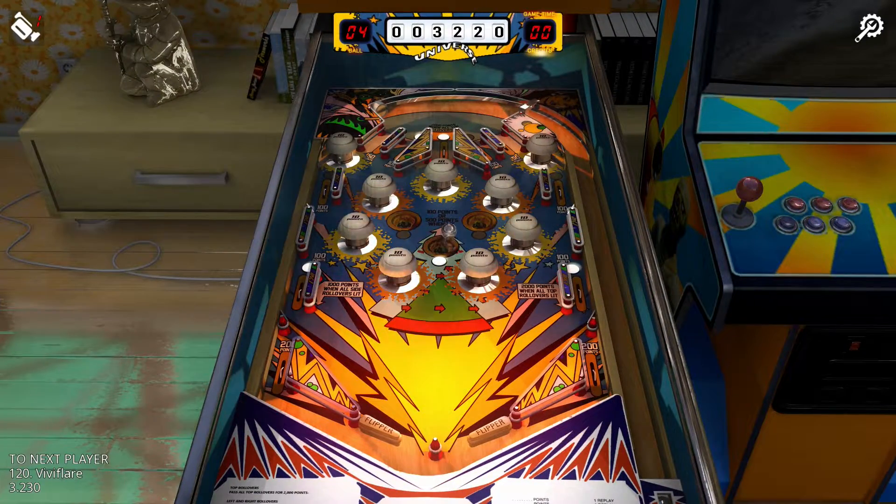Universe. Here's a table with a whopping nine pop bumpers, most of them situated in a circle surrounding three holes. The holes are worth 100 points, but whichever one is lit is worth 500 points — however, with every pop bumper hit the lit hole changes, meaning it's really all up to luck whether you'll get 500 or 100 points if the ball lands in a hole. The flippers are pretty far apart but the peg in the middle helps immensely. Also, hitting all five rollover lanes will net you a massive 2,000 points.